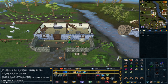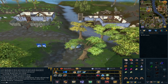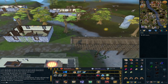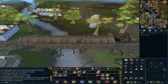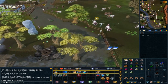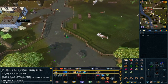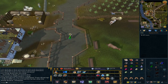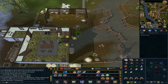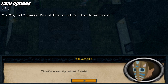Go east to the next farm. Go to the house. Talk to Seth. Option 2: 'Okay, I guess it's not that much further to Varrock.'